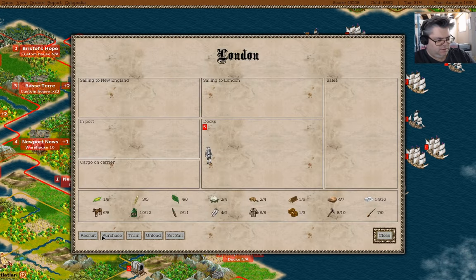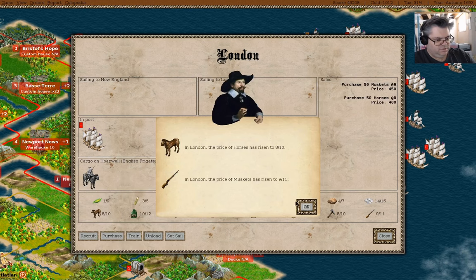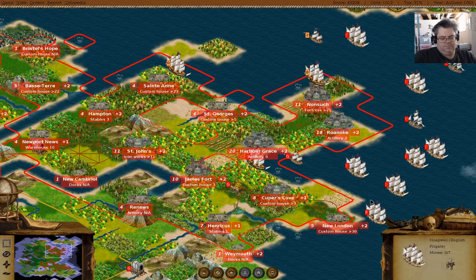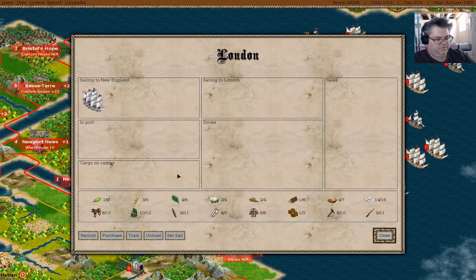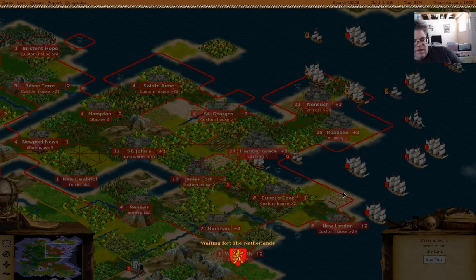Now if we go in here and purchase a frigate, you can come on here and be a dragoon, and you can go to New England. Now if I go in here, recruit — yeah, two turns. I'm going to run one more end turn here, run one more turn, get that wagon train into Harbor Grace. Then I will in fact declare independence and end the turn.